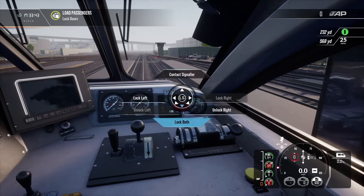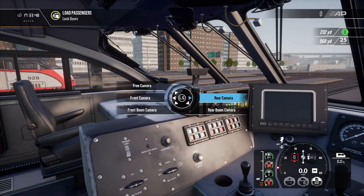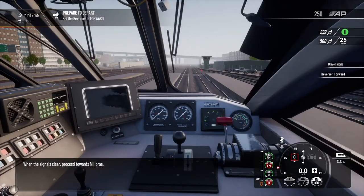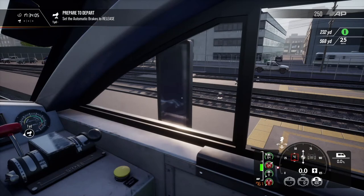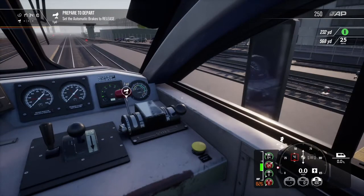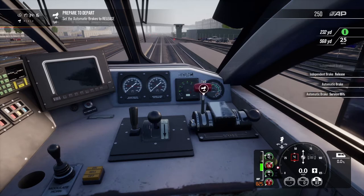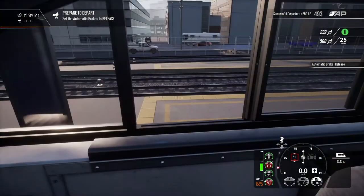Let's get the window open and get the doors locked — there we go, all locked. We'll switch the reverser to forward and get some power on. Hopefully this thing's going to start moving. It isn't moving — I don't think the brakes are off. The independent brake is off but the automatic brake needed to be on release.